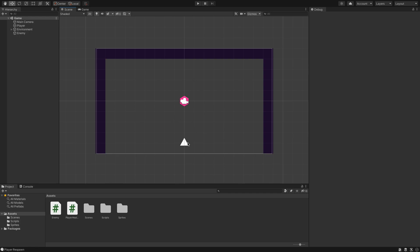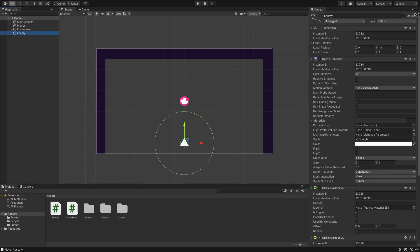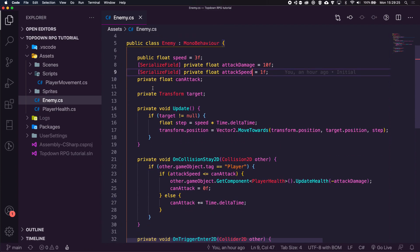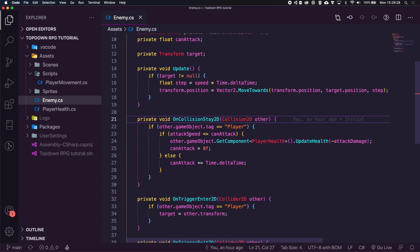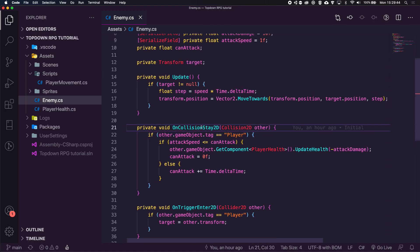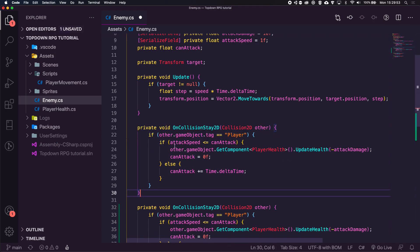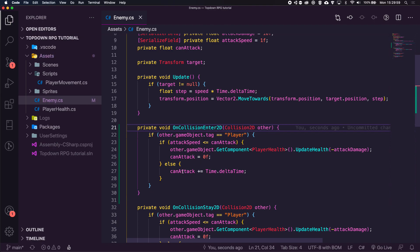Let's start off with fixing the enemy. If we click on the enemy, let's just turn off debug mode and double-click to open up his script. Inside the script we set up this OnCollisionStay, and if the enemy is attacking or inside the player attacking him, this will be called constantly. But one thing we didn't account for is that every time we stop colliding and re-collide, he will not attack. To fix that, we're going to copy this whole command, paste it, and change Stay to Enter2D, then hit save.